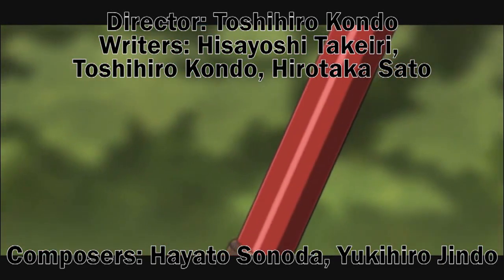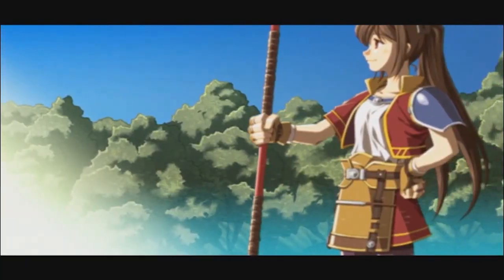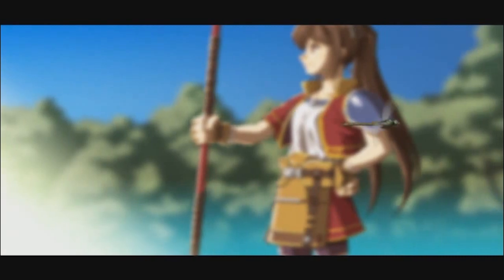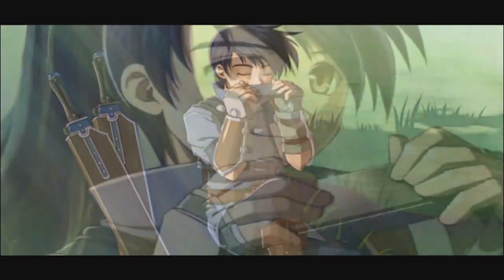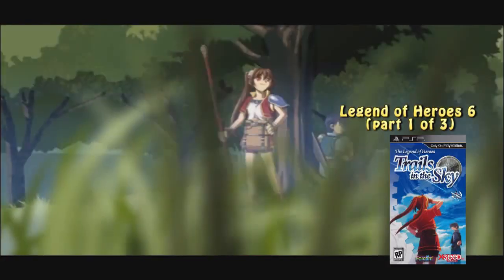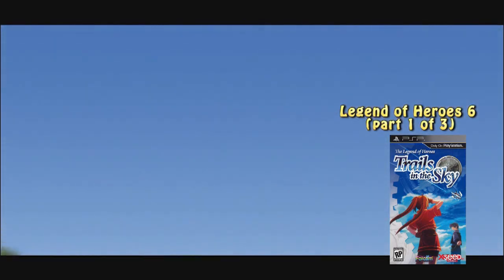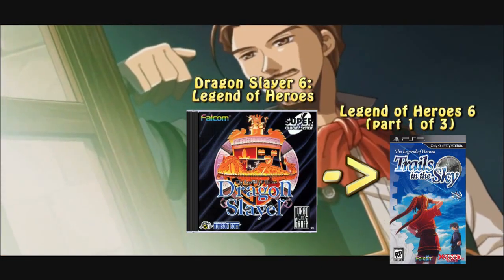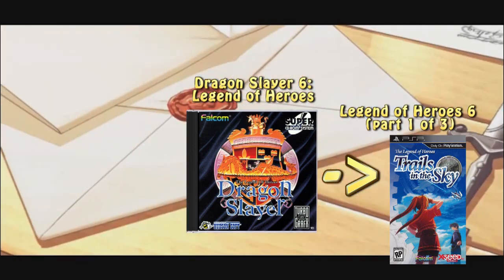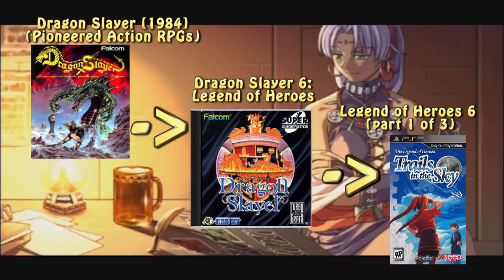Released by Falcom in the year 2004 on the PC, and later ported to the PlayStation Portable, The Legend of Heroes: Trails in the Sky would be the first chapter of a story so large it had to be split into 3 games during development. Directed by Toshihiro Kondo, who would eventually become the president of Falcom, the game is the first part of a trilogy forming the 6th installment in the Legend of Heroes series, which was spun off from Dragon Slayer — the game credited with creating the action RPG genre in 1984.